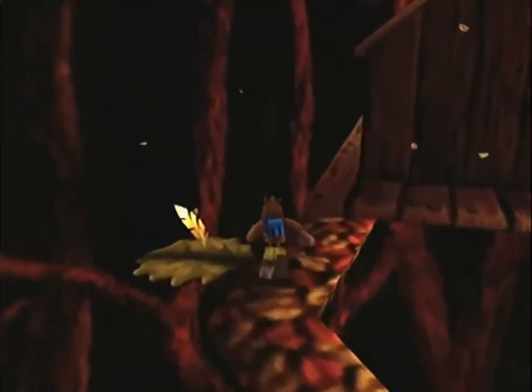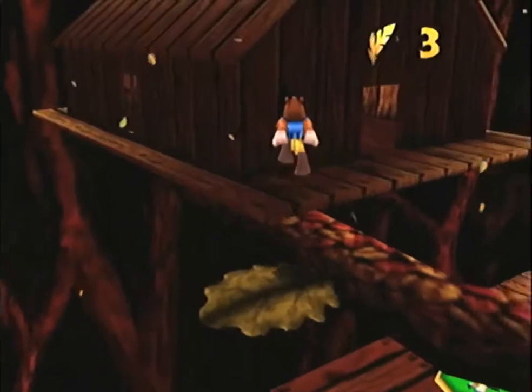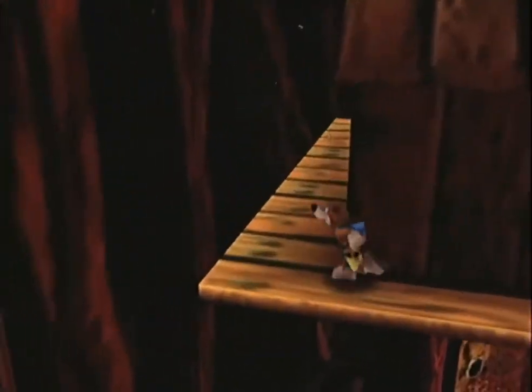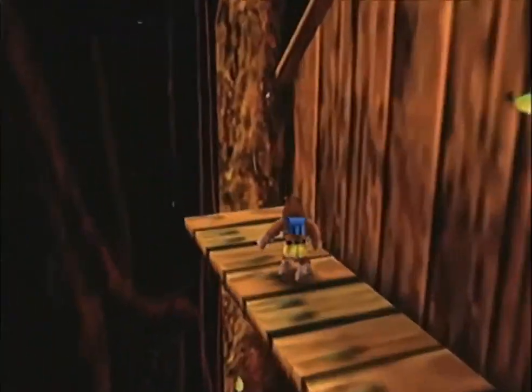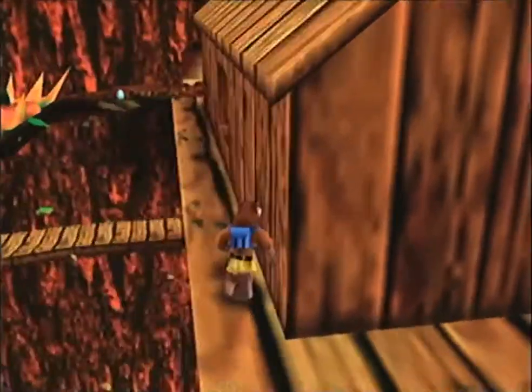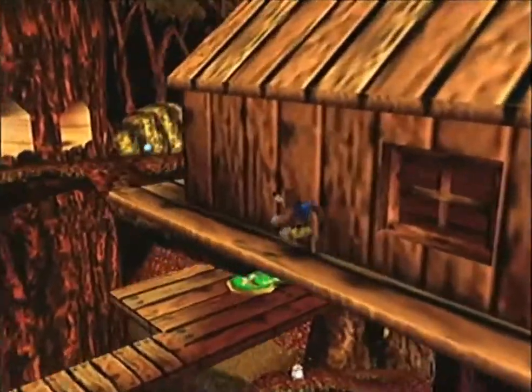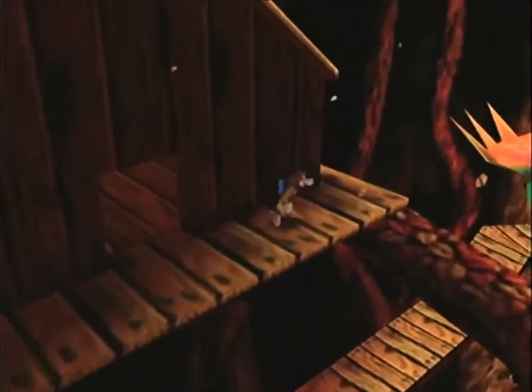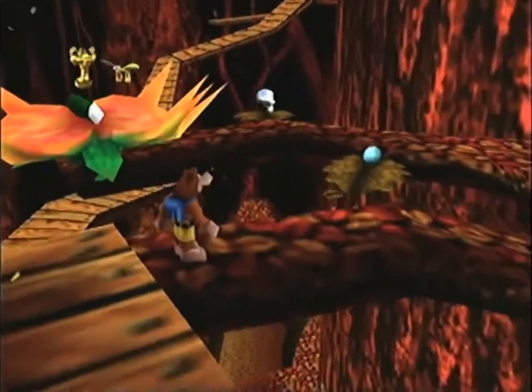I think we only have one more Jinjo that we need to find. This house is looking pretty good — it's a nice little tree house if I do say so myself. There's just a little honeycomb thing in there, we don't need that. We don't need to worry our sugar tits about that.